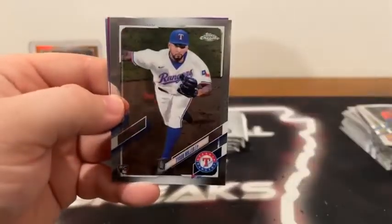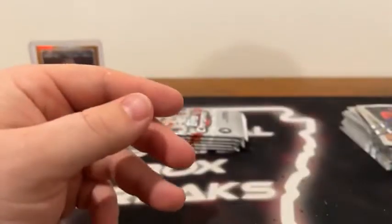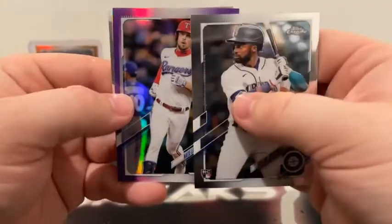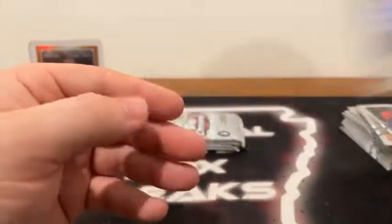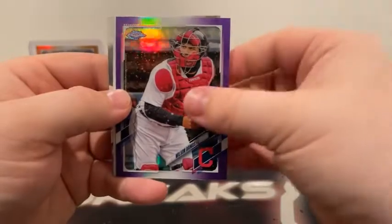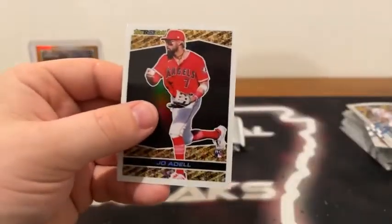Here's Brent Honeywell Jr., Tyson Miller to Texas, a purple Andrew Vaughn, and Daniel Lynch for the Kansas City Royals. Got a die cut in this pack — here's Taylor Trammell to Seattle, a purple Nate Lau. Our die cut is George Brett on the Platinum Players, and Gilberto Celestino on the rookie card for the Minnesota Twins. We will do a recap at the end of the break. There's Zach Wheeler, a purple Wilson Ramos, a black gold of Joe Adele, and Albert Pujols for the Los Angeles Dodgers.